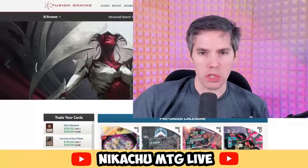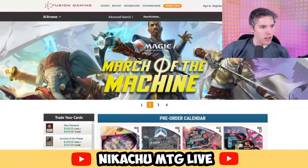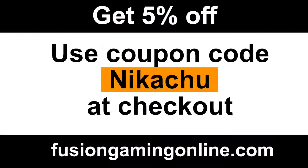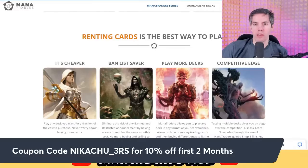We're going to look at more silver border cards that may or may not actually work in Magic the Gathering. But first we've got to thank our sponsors, FusionGamingOnline.com — my first place to go when I want to buy my Magic cards. They've got March of the Machine and any new sets coming out. Use coupon code NIKACHU for 5% off. We're also going to thank Mana Traders, the premier place for renting Magic cards online — for a monthly subscription price you can rent as many decks as you want. Use my link in the description or coupon code NIKACHU_3RS to save 10% off your first two months.